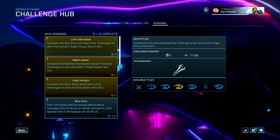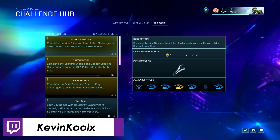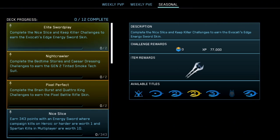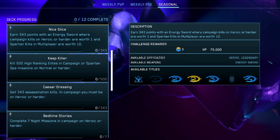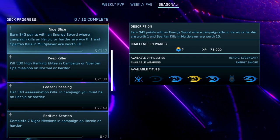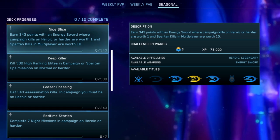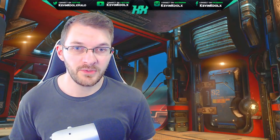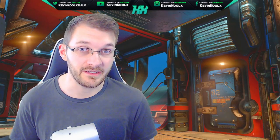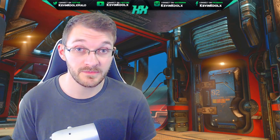Starting with the Elite Sword Plate, this earns you the Evocati's Edge — a white version of the sword within Halo 3's customization. To complete this challenge, you actually have to complete two challenges: Nice Slice and Keep Killer. For the Nice Slice challenge, you have to earn 343 points with an Energy Sword, where campaign kills on Heroic or harder are worth one point and Spartan kills in multiplayer are worth 10. I would suggest playing Infection on the PvP side, since once you become infected in that mode you have a sword on hand and can slash your way to the end of the challenge.